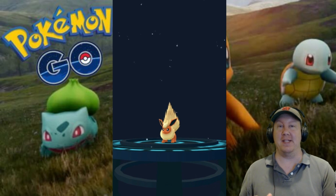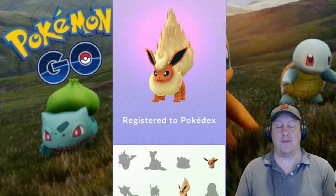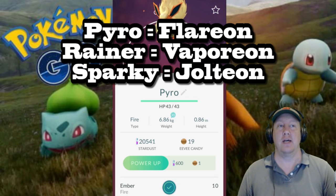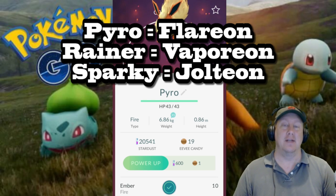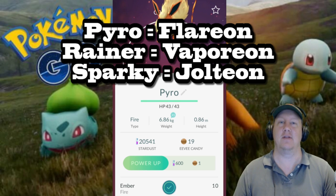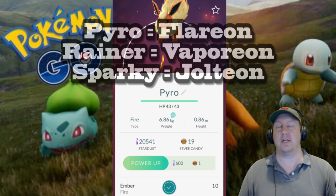Everybody is confirming this — I just had to do it for myself to make sure I was telling the right thing. So what it is: if you would like a Flareon, you name your Pokémon Pyro. If you want a Vaporeon, you name it Rainer. And if you want a Jolteon, you name it Sparky. Just type in the nickname listed on screen and you will get the result you would like.